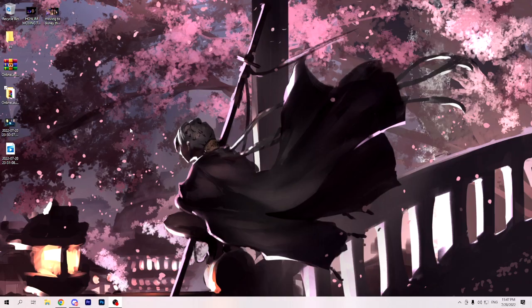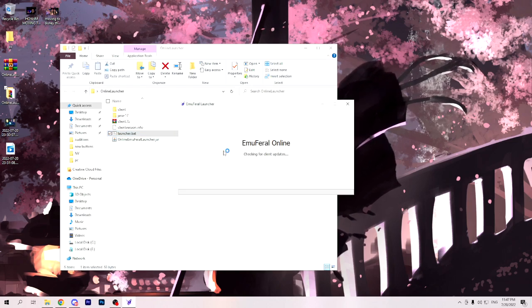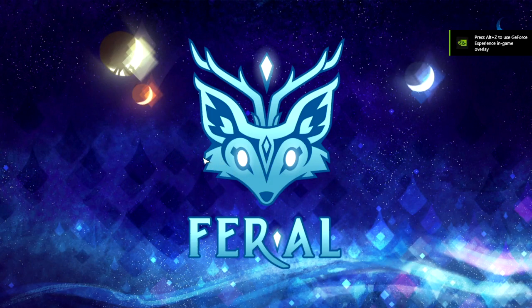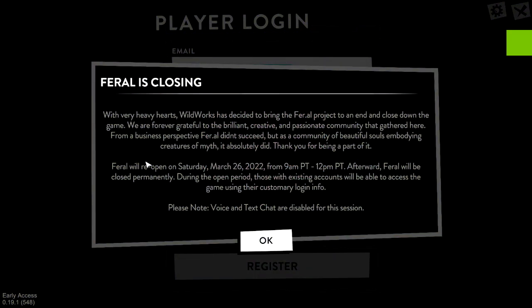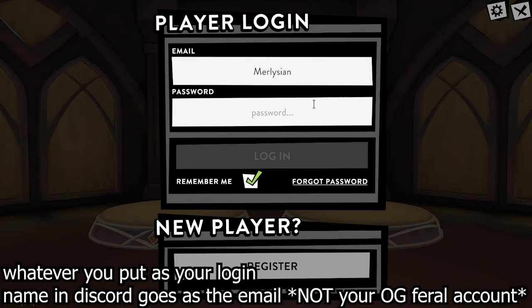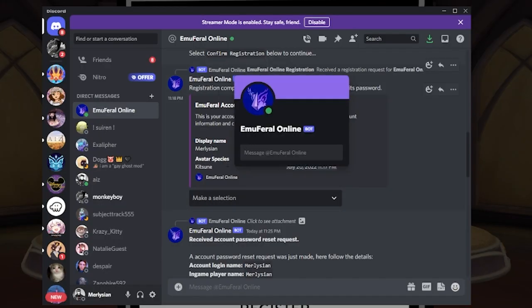I'll quit the game to show you how it loads. On the desktop, open the folder and double-click launcher.bat. When you first open it, it'll take a second to load, and then the game launches — just as it originally was back in the day. We even have the 'Feral is Closing' tag, which is fun. Okay, here's the part that gets a little confusing: instead of putting an email address in the login field, you're going to put the username you registered with — you have your display name and your login name, and whatever you set as the login name goes under 'Email.'